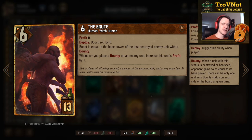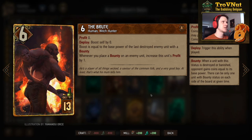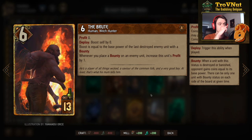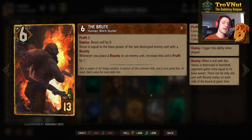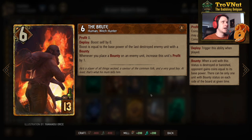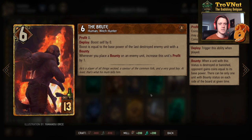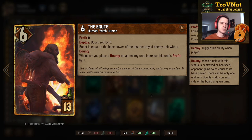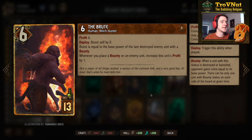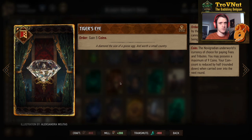The Brute — Ignatius Hail's persona — starts at zero power and zero profit, but his boost equals the base power of the last destroyed enemy unit with a bounty. So if you kill a nine-power Griffin, that's already a fifteen-point card. Whenever you place a bounty on an enemy unit, you increase this unit's profit by one — so Ignatius Hail increases in power based on bounties placed, and the Brute gives you coins for the amount of bounties played throughout the game.